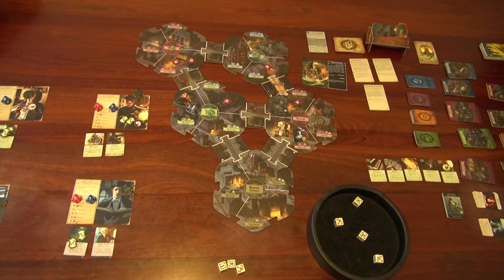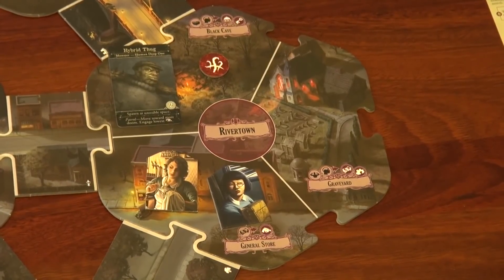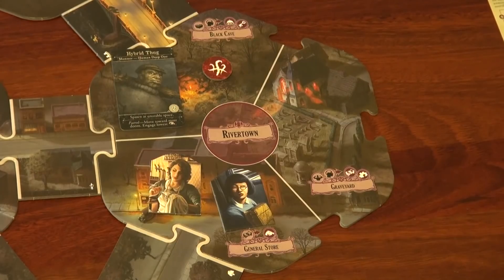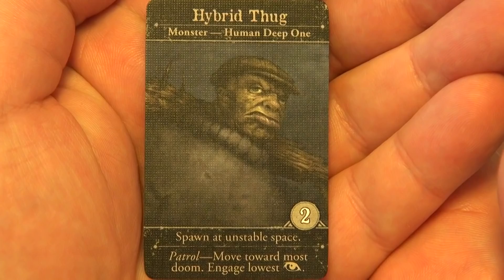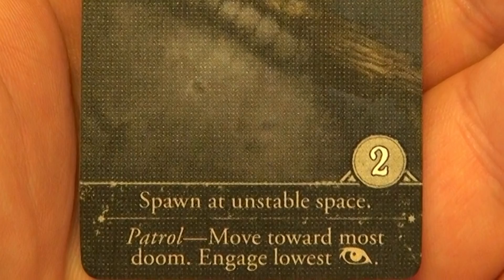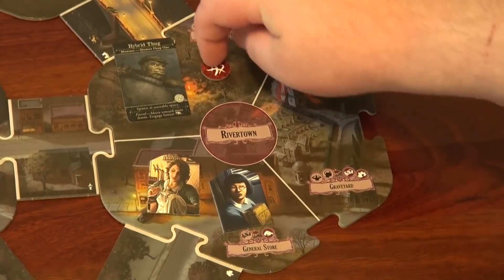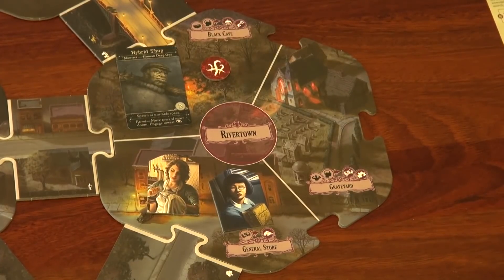So now it is the monster phase. We dealt with one of the monsters the old-fashioned way — shotgun blast to the face. Now we've got just this one guy, this hybrid thug, which we've seen in pretty much every single game. His ability is patrol — he moves towards the most doom and engages the lowest observation. He's already in a location with doom so he doesn't move, and there's no one there, so nothing happens. That's the end of that phase.